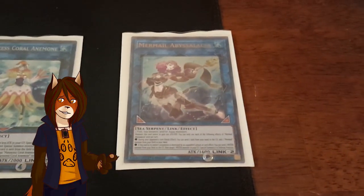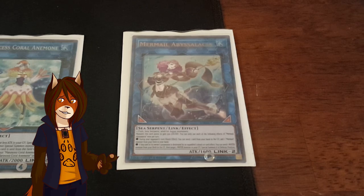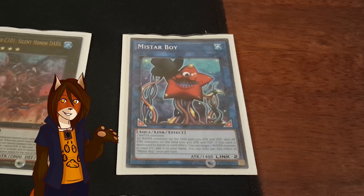Give it time. One Mermail Abyss Alacia. While on the field, all monsters that it points to gain 500 attack and defense, and if she happens to be destroyed and sent to the graveyard, I can send any water monster from my deck to the graveyard as cost to target and special summon any water monster from my graveyard in defense. And finally, one copy of Miss Starboy — generic booster, gives all water monsters 500 attack, reduces fire monsters by 400, and if it's destroyed, I can add any water monster from graveyard to hand.